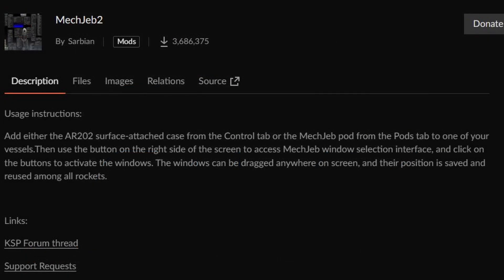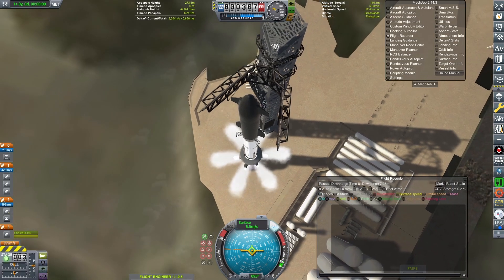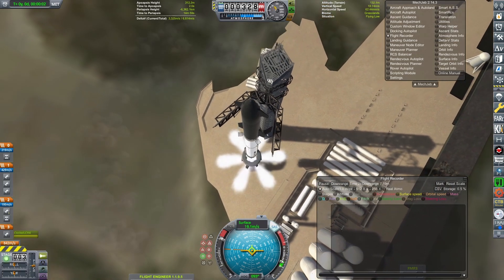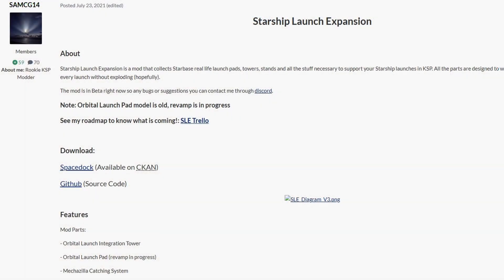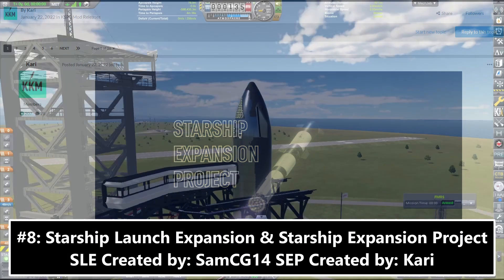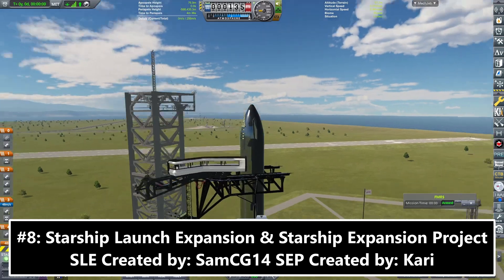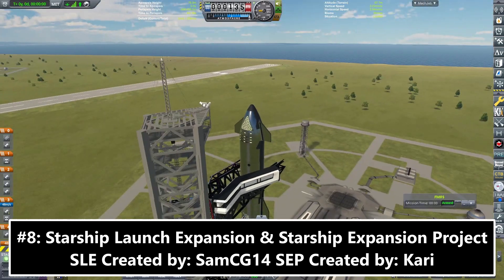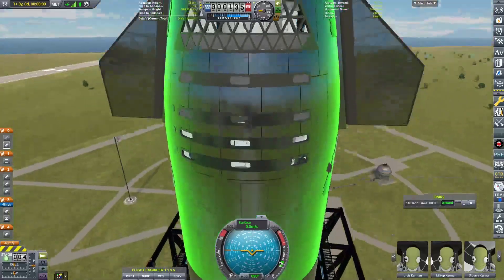So thank you Sarbian, you made a great mod. Speaking of Starship, in the 8th spot we have the single best recreation of a real life launch system ever made in KSP, and that is the double whammy of Starship Launch Expansion and Starship Expansion Project. While I am cheating a little by including two mods in this list, I would argue that these two mods are functionally one, as they are built to work with each other and even have some of the same people working on them.